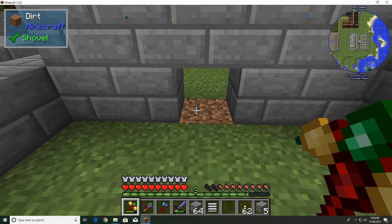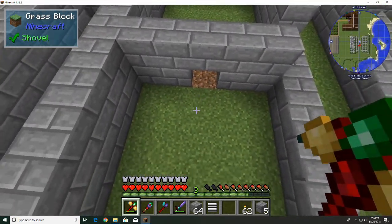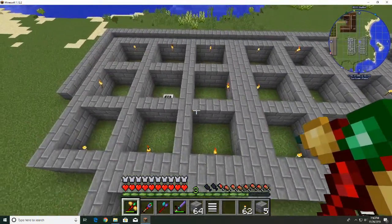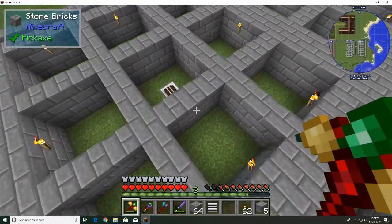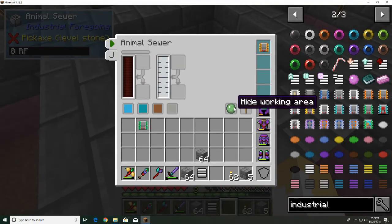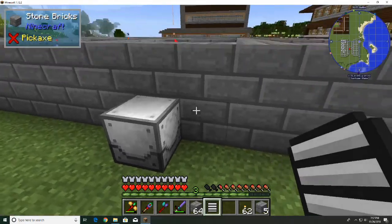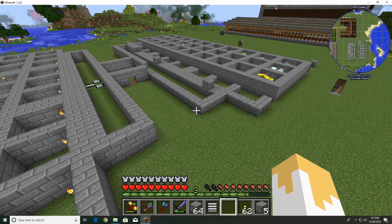We'll have a slaughterhouse right here that's going to only kill the adult animals. Once they grow up, they'll get killed and we'll have all our drops right here. So that's the plan. I'm going to move my cows over here, put several cows in this area, make the proper setup. I need to make a couple more things and then I'll be right back — made a bunch more conveyor belts, though that actually took a while.